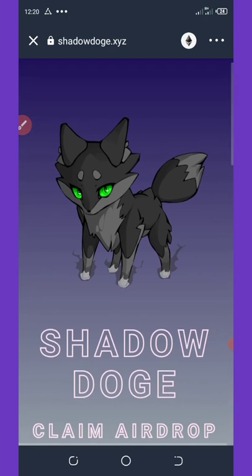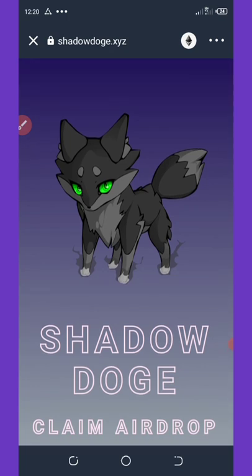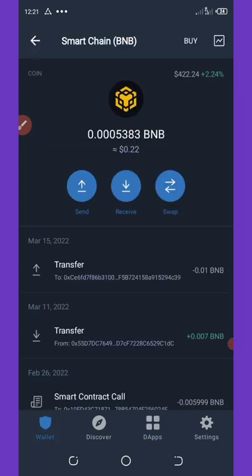I'm going to show you how to claim your free 50,000 Shadow Dodge on your Trust Wallet. First, check out the link in the video description, click on it to go to my Telegram page where you'll copy out the airdrop link. Once you copy it, come to your Trust Wallet.